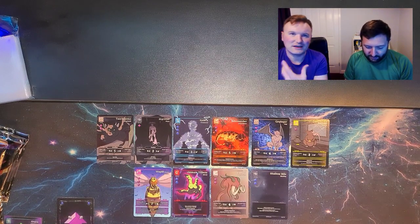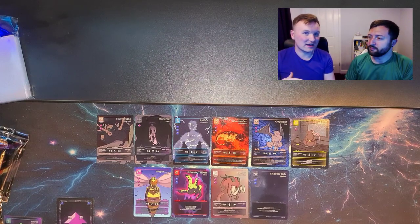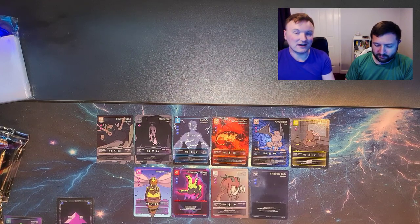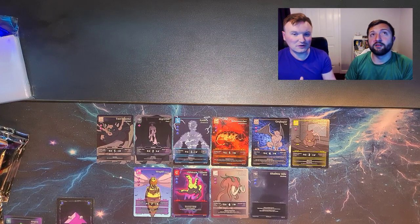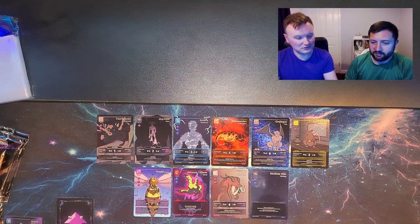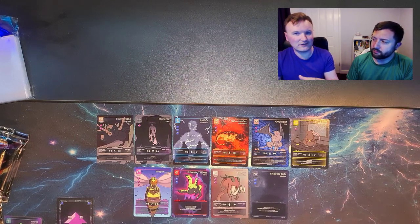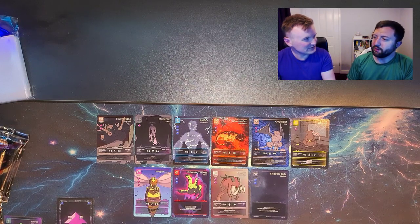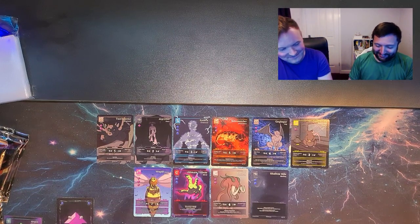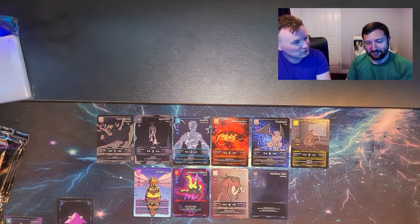I had the idea for the Fallen Vespid Queen — a Vespid Queen that's disconnected from the hive, so she doesn't have Hive Mind. She should probably be a two-shard queen. She'd still have that morph ability, so you could morph into a Supreme Queen. That sounds like another card — can we make a Supreme Vespid Queen? We'll probably also do another Vespid soldier type ground one.